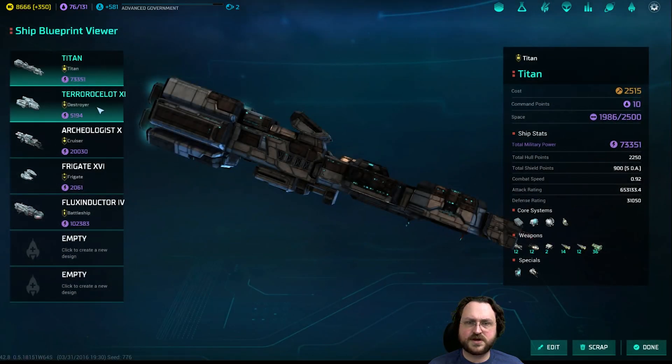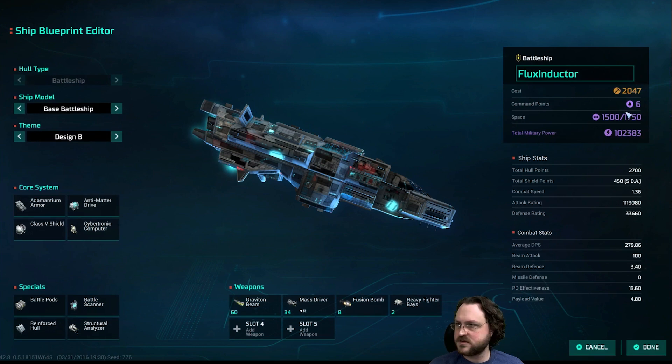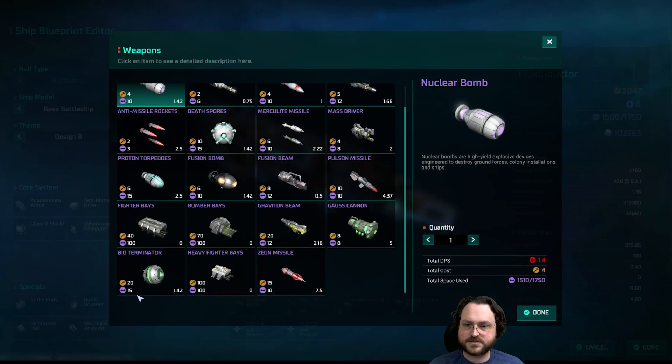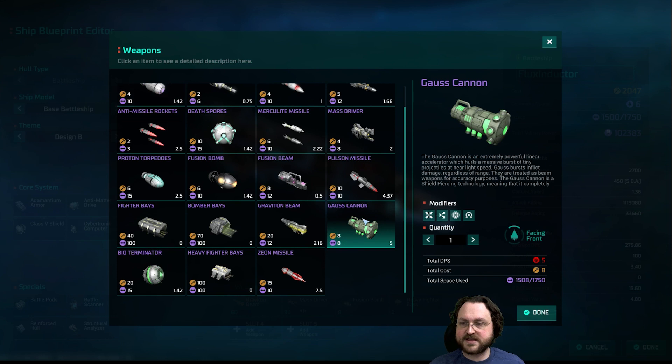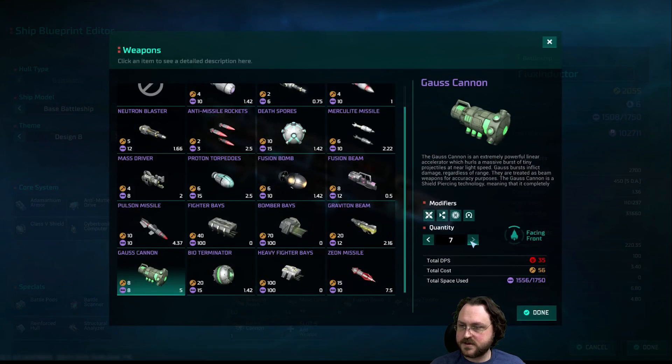I should probably redesign my flux inductors right now because I may still be building some, and that way we'll get access to the extra room. I'll go ahead and set up another spot of graviton beams, just for different range or different effects. We'll get a slew of these gauss cannons too or something. I don't think they're as good, but that's okay. We'll just get a group of them so they can be independently targeted.